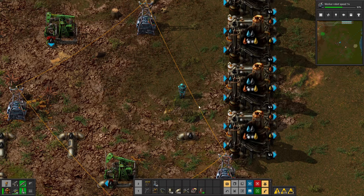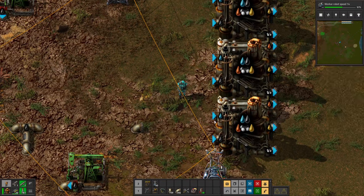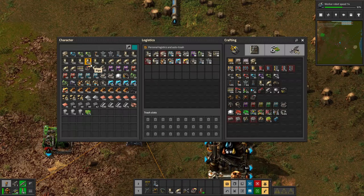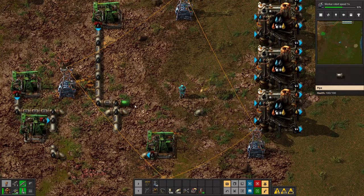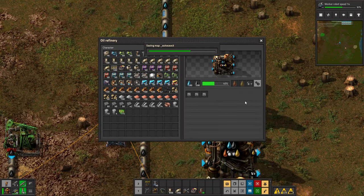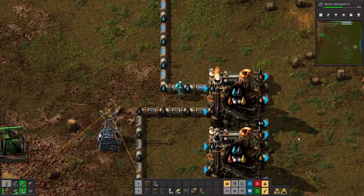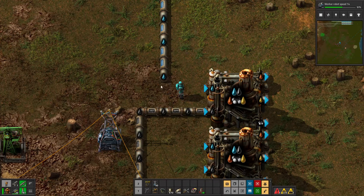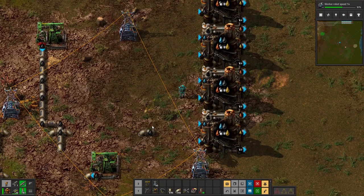There are a couple of problems we bump into almost immediately. The first is that our inputs now have two different fluids. This may not sound like much of a problem, but the oil and the water have to go into specific spots. For example, if I set it up simply like this, I can run them so that oil goes into the oil slot and water goes into the water slot, and that'll produce the fluids we need. I highly recommend having the alt menu turned on, as that makes this a lot easier.